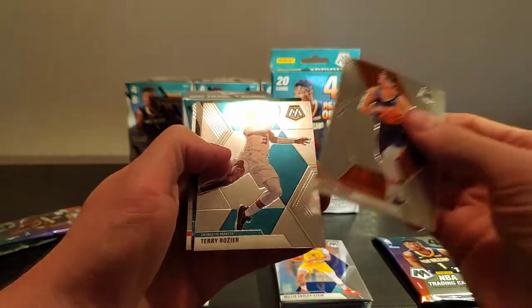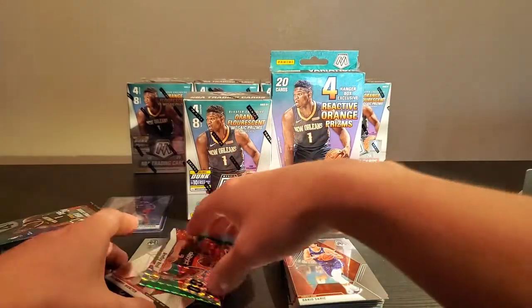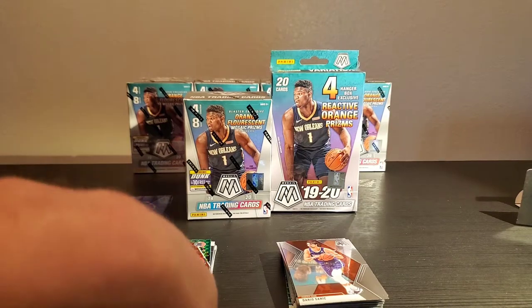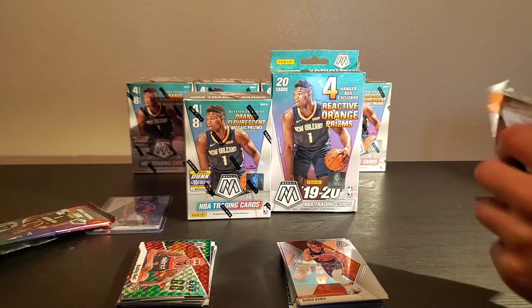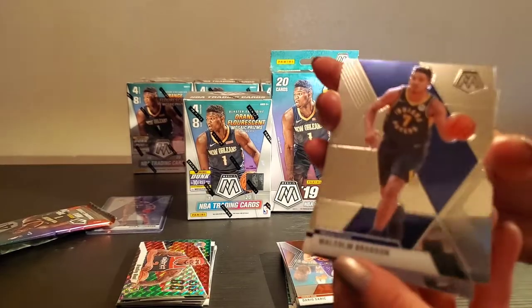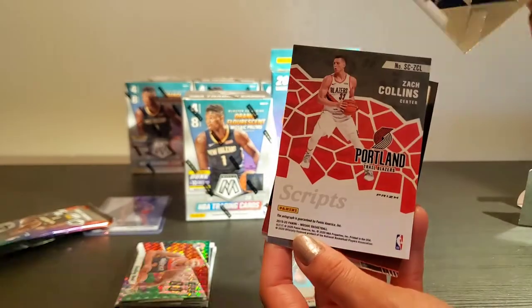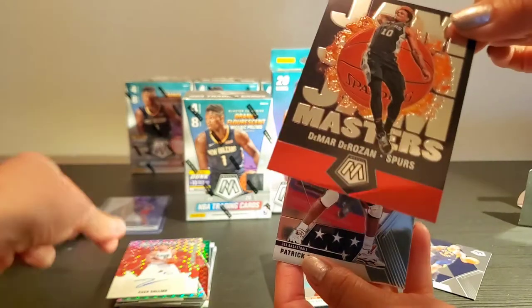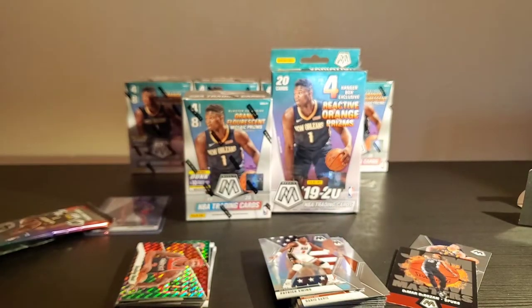Dario Saric, Terry Rozier, Bradley Beal Give and Go, and DeAndre Hunter. Let's see what we got here — Malcolm Brogdon. Oh, we got a script! Sweet, we got Zach Collins. That was a good box. The Marty Rosen Jam Masters and Patrick Ewing can go on there — sweet. Zach Collins, dope.